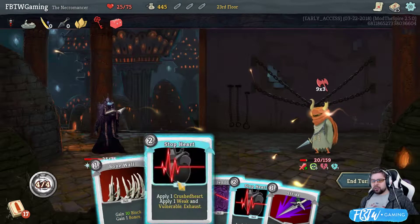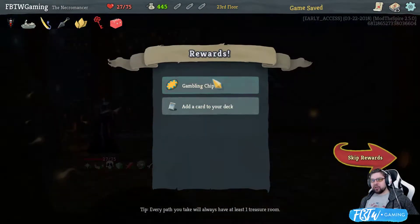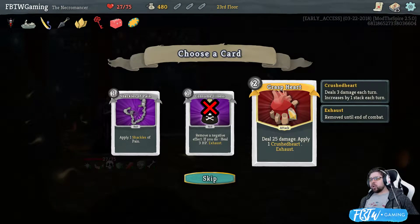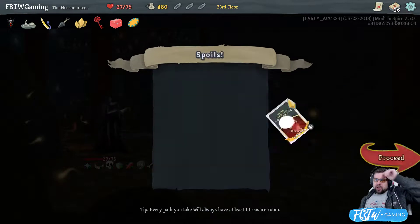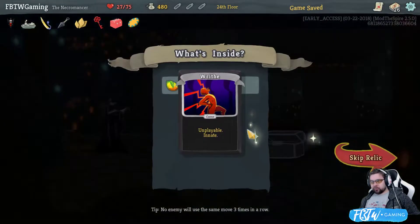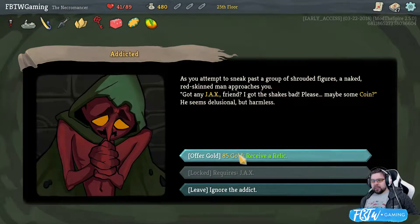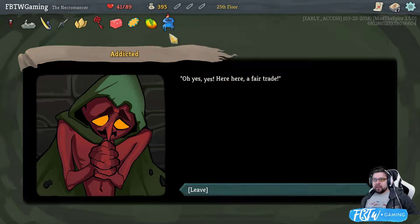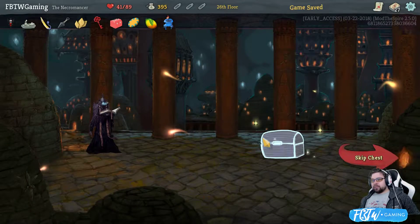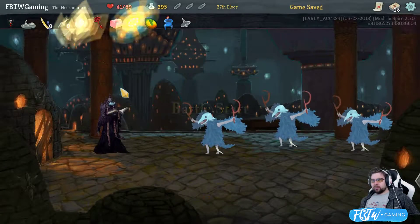Crush this man's heart. Crush it. Crush it like an ex that just doesn't care about you anymore. Deal 25 damage. Apply one crushed heart. Alright. That sucks. But whatever. Give me the mango. Give me a relic. I can now play curses. Excellent. Get regret. Alright. I am regretting everything I've done in my life here.